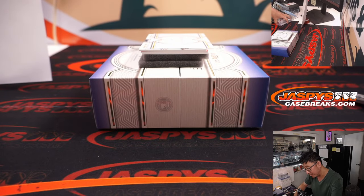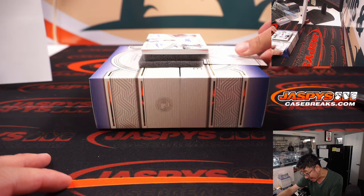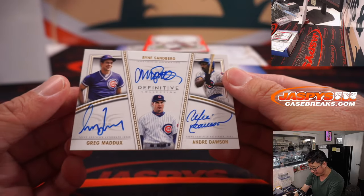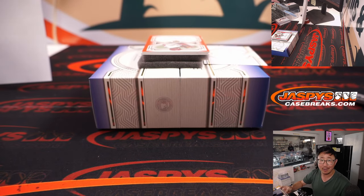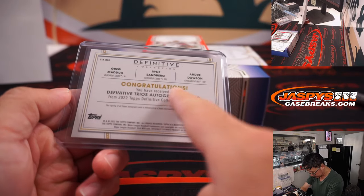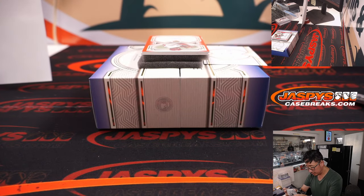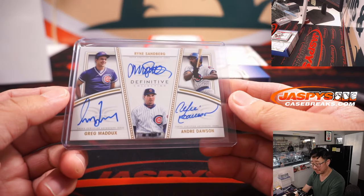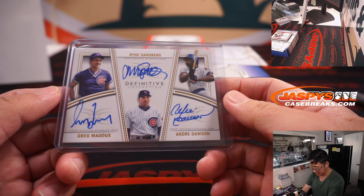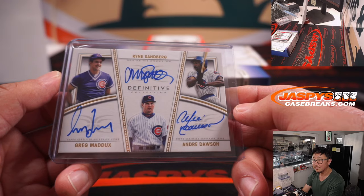I see multiple players on here — is it randomizer or one team? Greg Maddux, Andre Dawson, and Ryne Sandberg — all Cubs. Rex got the Cubs straight up. Triple on-card autograph. Rex never hits, Rex never hits — Oliver saying that in the background. Where's the number on this? I don't think this is numbered, which is kind of odd. Still nice — Maddux, Ryno, and the Hawk, Andre Dawson. Congrats, Rex.